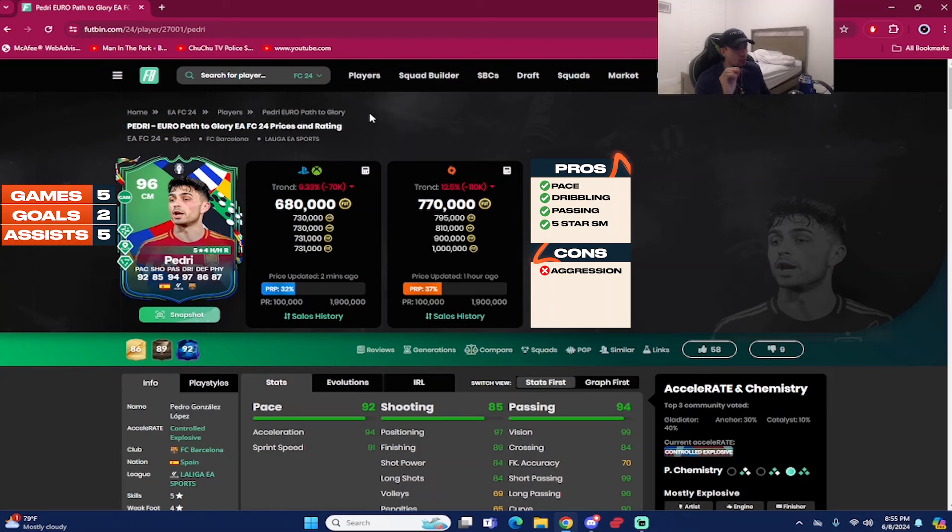The 96-rated UEFA Euro Path to Glory Pedri is going for around 680,000 coins on Xbox and PlayStation and 770,000 coins on the PC market. We played 5 games with the card: 2 goals and 5 assists as a CDM or center mid in a 3-4-2-1 formation. Pedri is very nice — I'm usually not a big Pedri fan until late in the game, once he gets a FUTTIES card, but this Path to Glory is very promising.